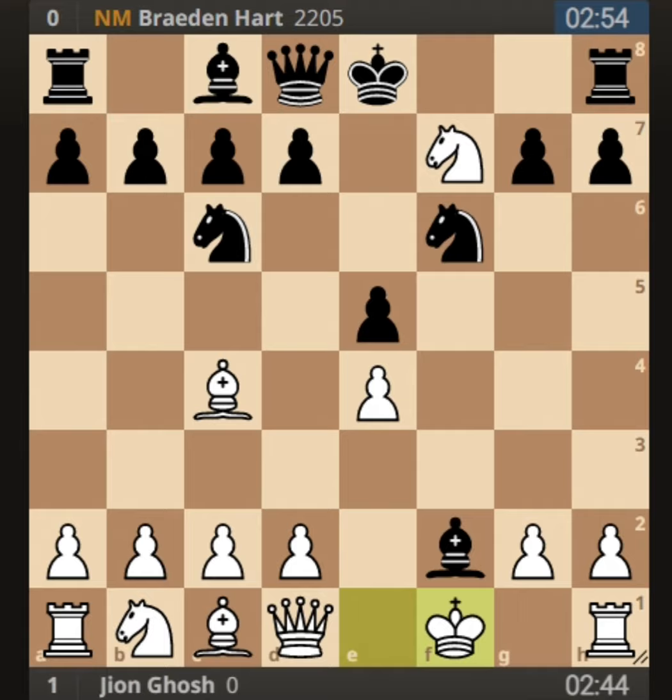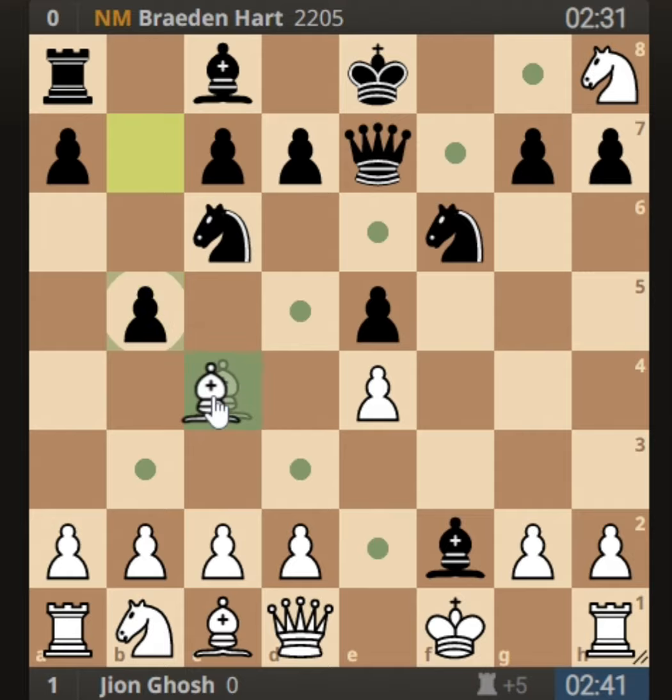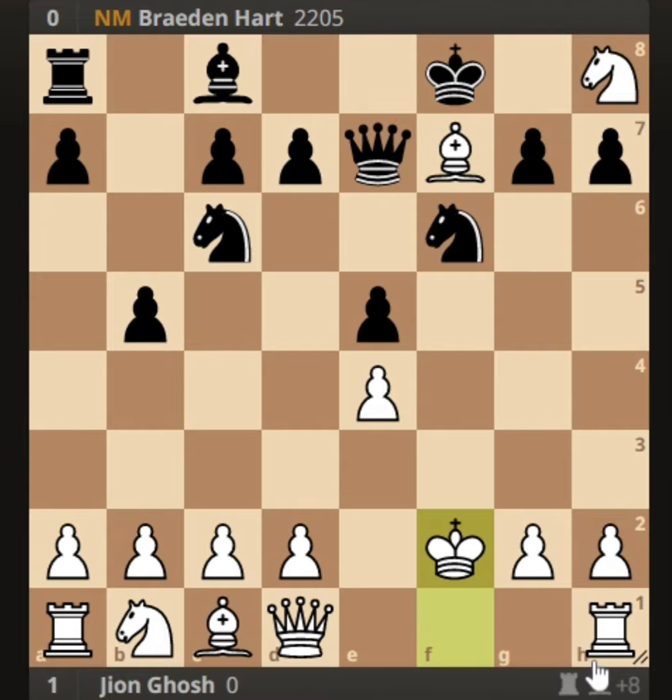He played queen to e7, and I simply took the rook on h8 with knight into h8. Then the NM played b5 — a dubious move, I didn't understand the idea. I played bishop into b5, though the engine shows bishop to f7 was slightly better: after king f8 and king into f2, white would have more advantage.